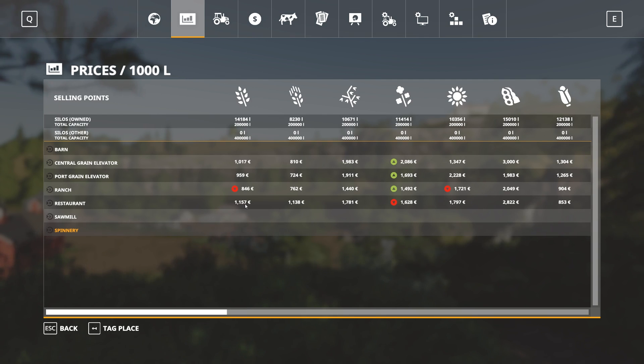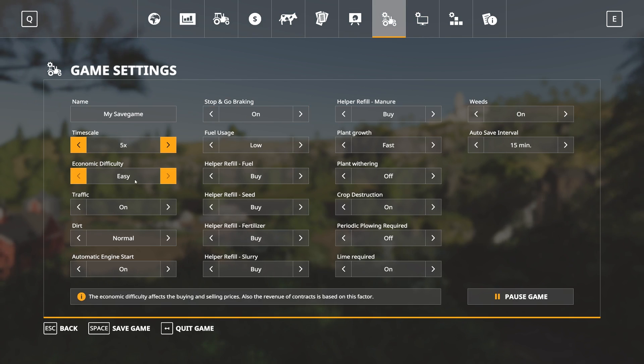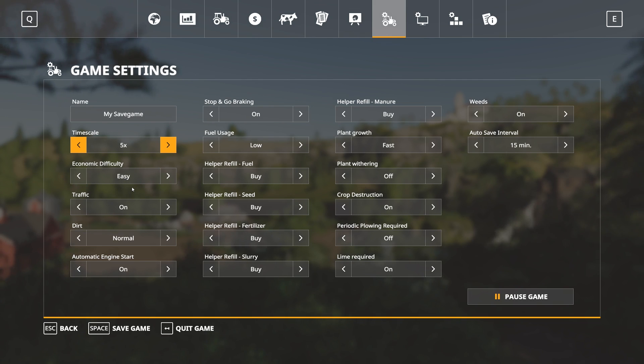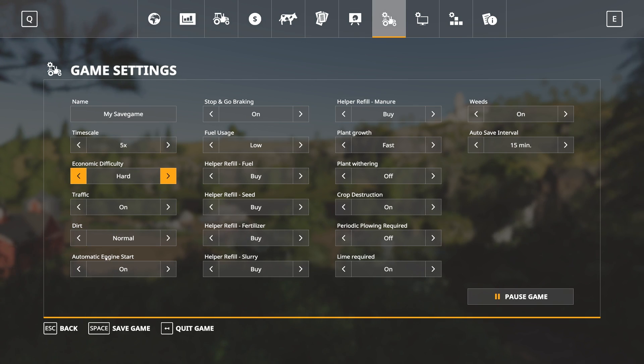Play whatever way you want — nobody can tell you how to play this game. Easy gives you great prices, normal is above average, and hard is, well, hard. But the key thing to remember is that the economic difficulty is changeable throughout the game. You don't decide it when you open a new save — it's in the options menu as easy, normal, and hard. Pretty cool.